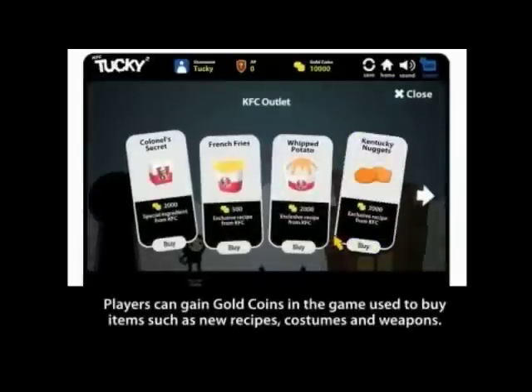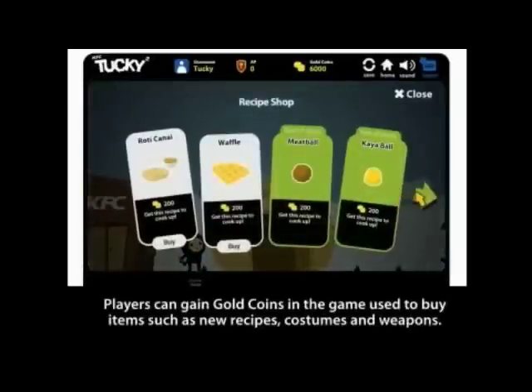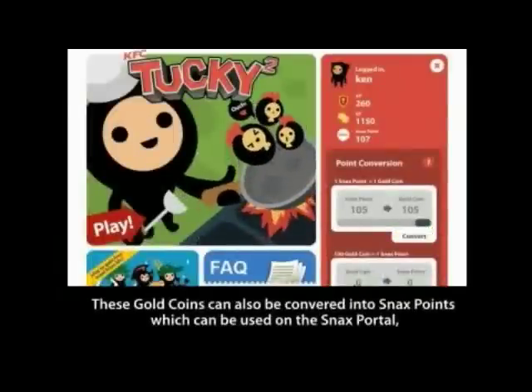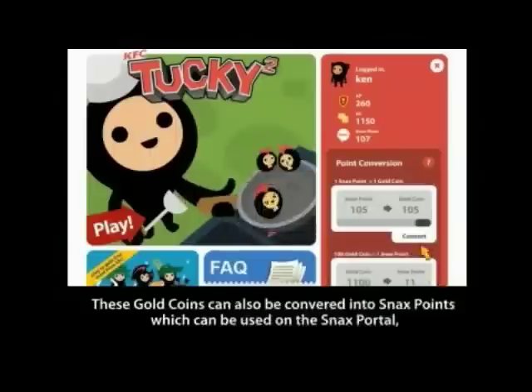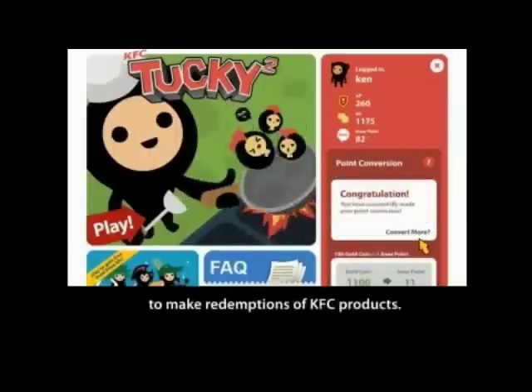Players can gain gold coins in the game, used to buy items such as new recipes, costumes and weapons. These gold coins can also be converted into Snacks points, which can be used on the Snacks portal to make redemptions of KFC products.